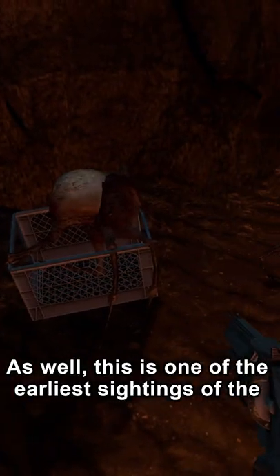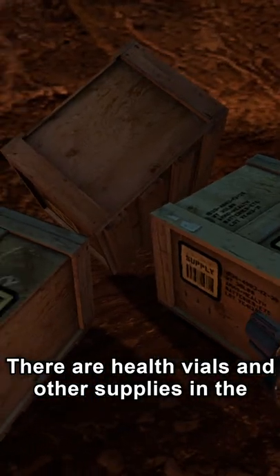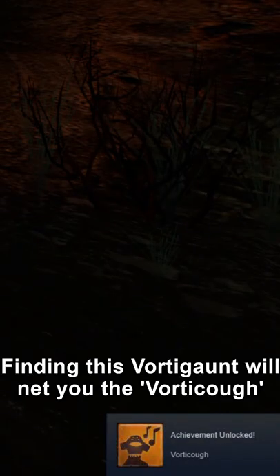As well, this is one of the earliest sightings of the fast headcrab, albeit these ones are dead. There are health vials and other supplies in the corner to help you survive the path back. Finding this Vortigaunt will net you the Vortikoff achievement.